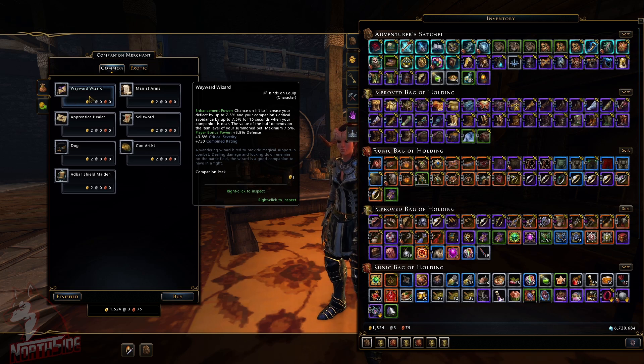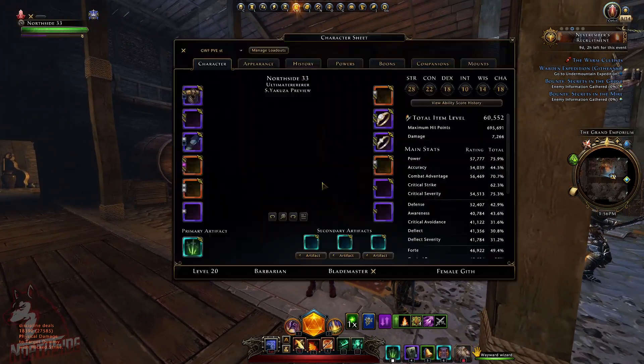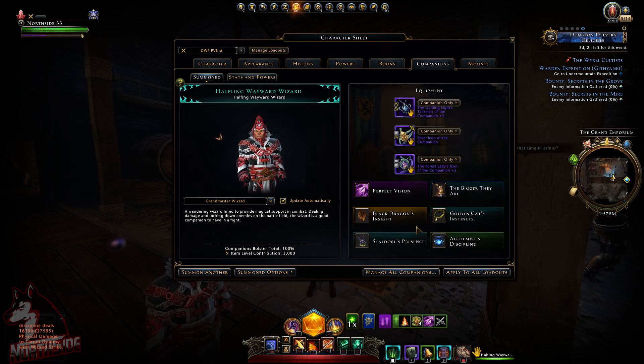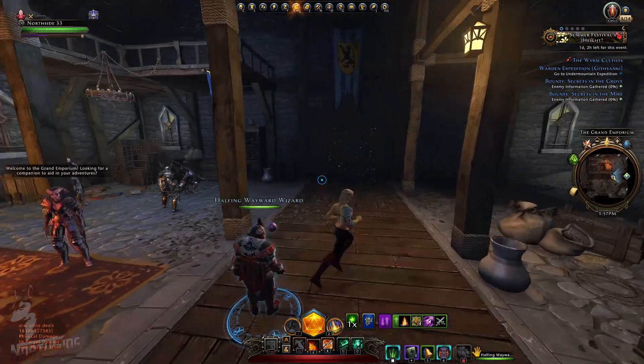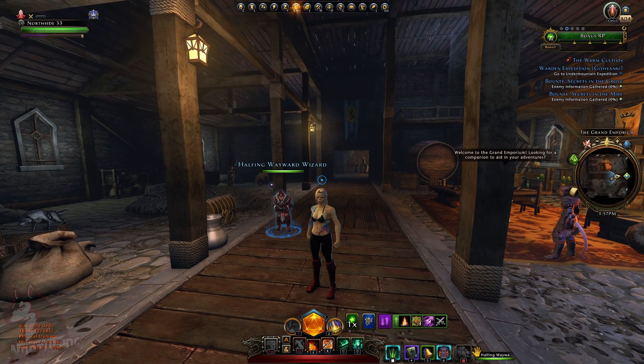The only difference between Wayward Wizard and Halfling Wayward Wizard is the player bonus power. This one gives 3.8% critical severity and combined rating and 3.8% defense. Meanwhile, the Halfling Wayward Wizard has a power that additionally slows targets up to 26–27%. Now, I'm talking about these little runners — you get overwhelmed, you get flanked, you die.